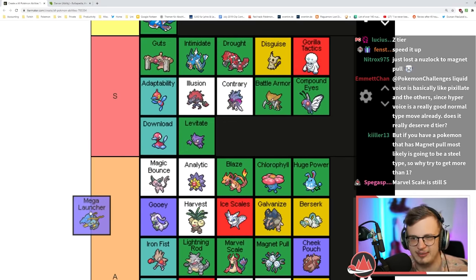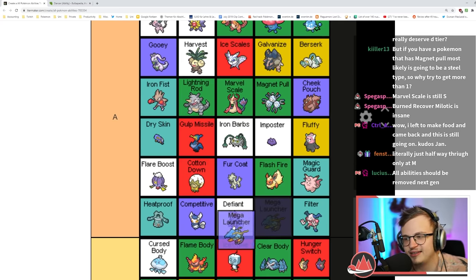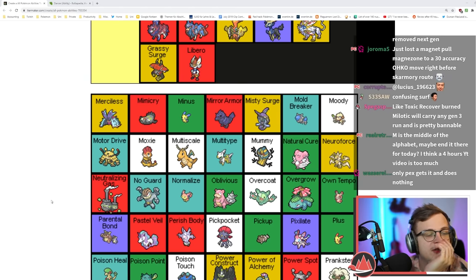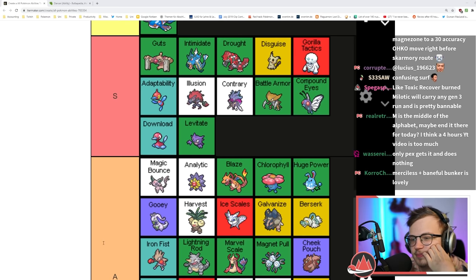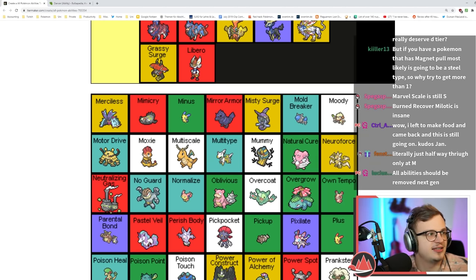It's a little bit of extra damage on Clauncher's moves. Melodic — Milk Drink will carry any Gen 3 run, it's pretty bannable. Because it's specifically on Miltank you're probably right — I think it's actually S tier.